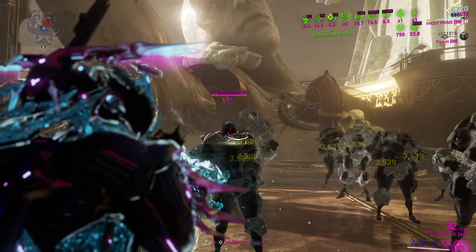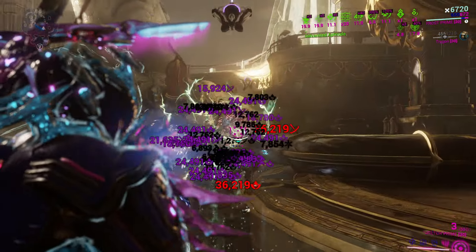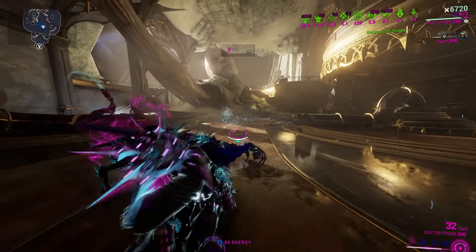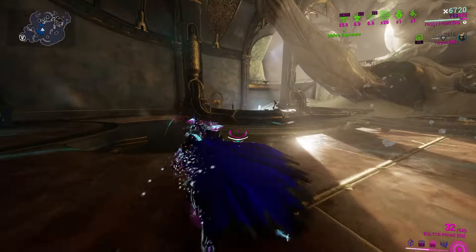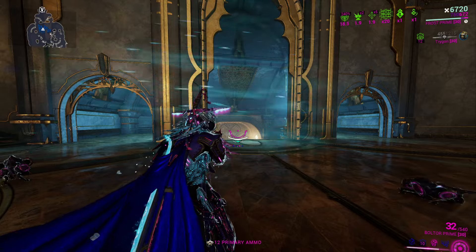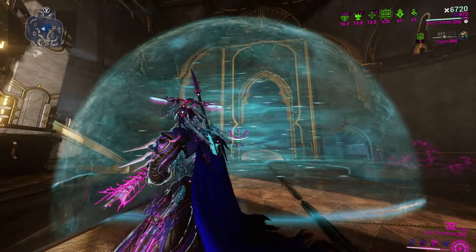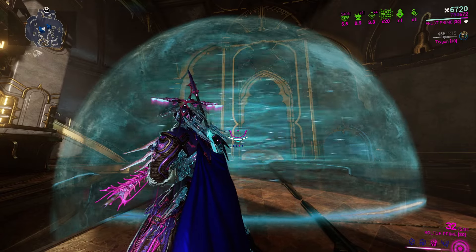We freeze him — doesn't stand a chance. His main trick for me is his four, his Avalanche. Sure, you have your freeze, your Ice Wave, your Snow Globe — which, thank god, you can finally shoot through. Took long enough. With that being said, let's hop into Mott. And let's bully DE into giving us an augment for Snow Globe that makes it follow you around like an ice axe missile. I think that would be cool. Do it, DE.